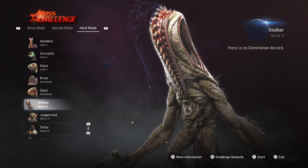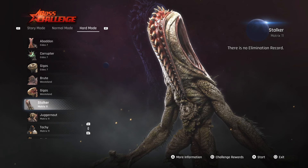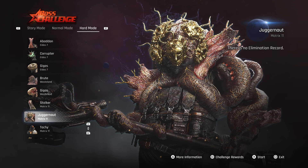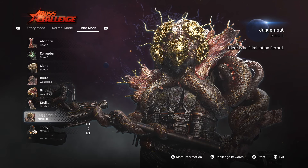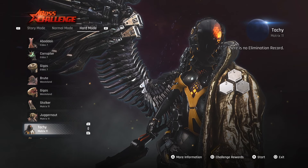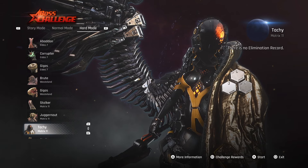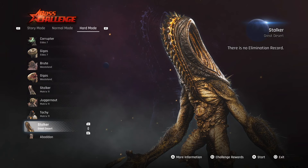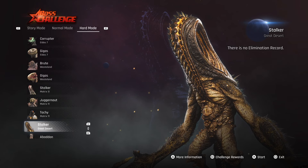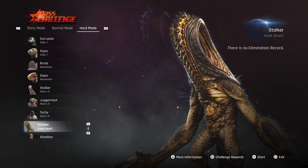The first Stalker you can fight is going to be in the Matrix 11 area. Right behind that you're going to have the goat — the Juggernaut — one of my favorite fights, I can't wait to beat this man down. Then of course we have Taki, looking clean as ever. Moving right along, you're going to have Stalker 2, which is in the great desert — this is the boss you have to fight to turn on the power for the great desert area.